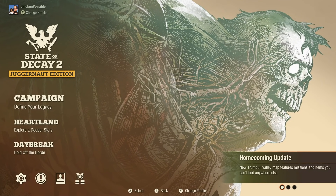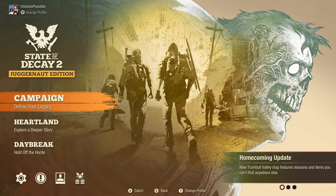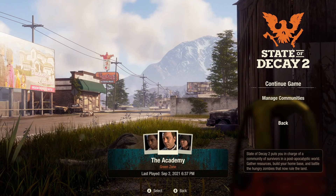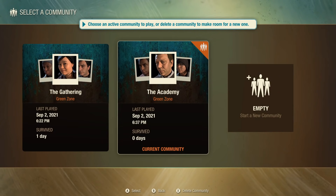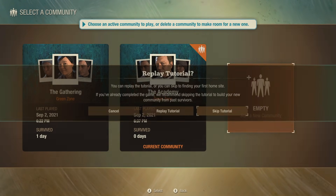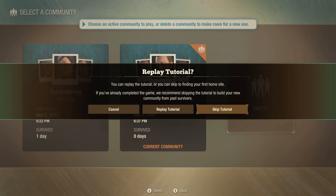State of Decay 2 is available on the cloud, so if you want to, you could go to xbox.com/play to play it. Once you get the game started, start in the campaign mode. Heartland does not appear to work for this, and you can go ahead and start up a new community in an empty slot. If you have the option to skip the tutorial, I would encourage you to do that to save a little bit of time.